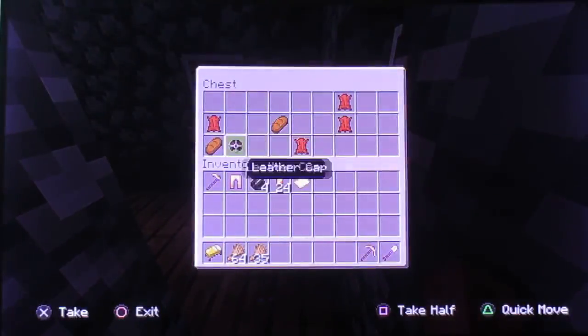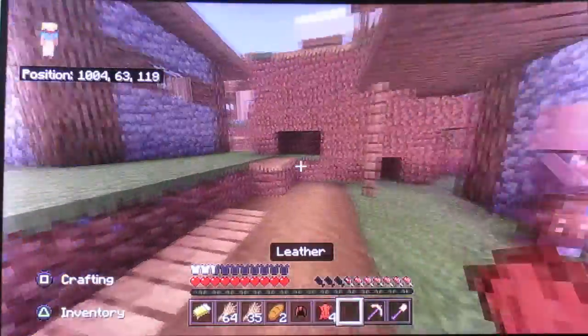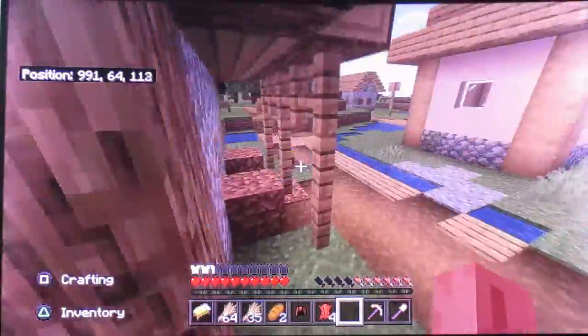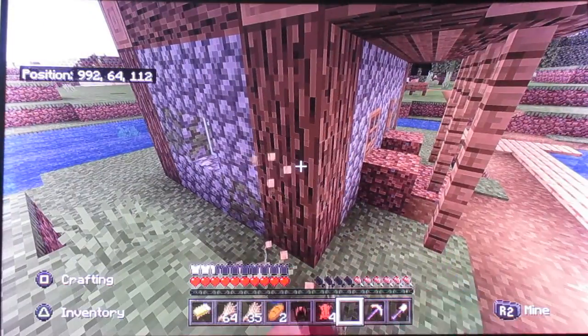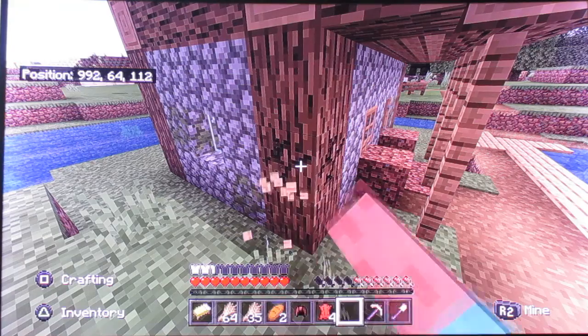Oh, a saddle — no we don't have any saddle. We've got leather, we've got a helmet. There's no chest, we've run out of food already, we need to get a crafting table. Have we got an axe? No we didn't. We've got a hoe — hoes are very good in this game now.